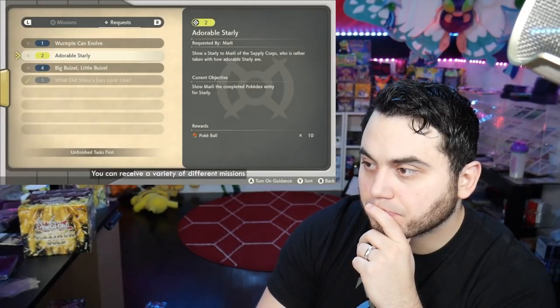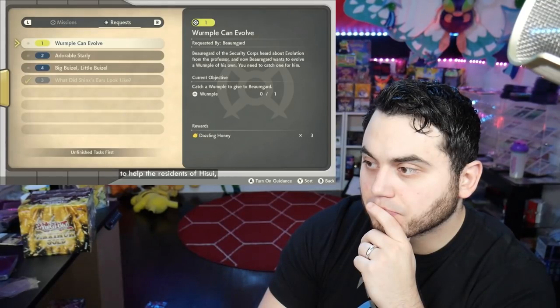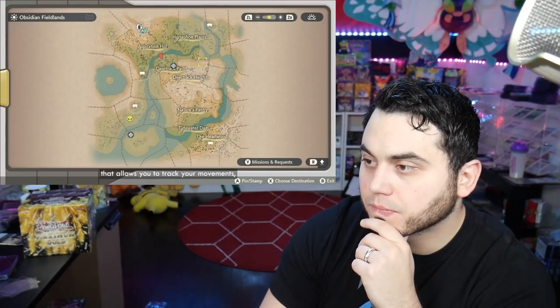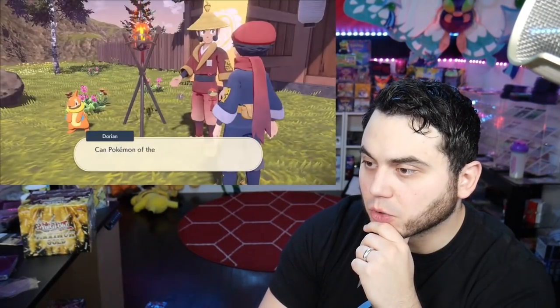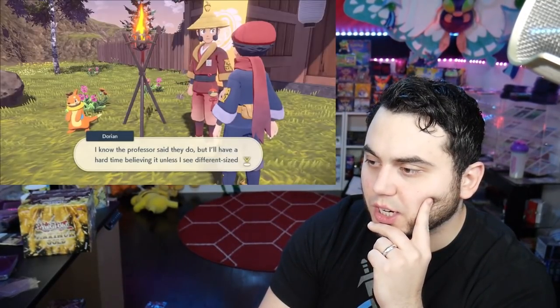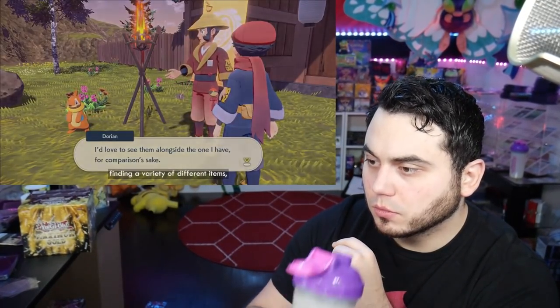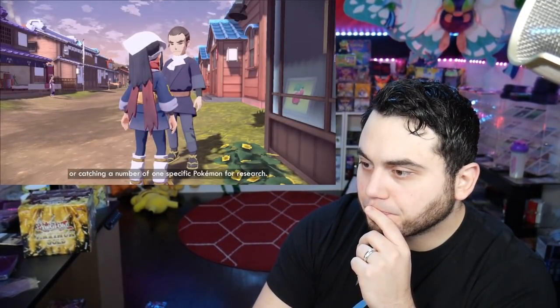You can receive a variety of different missions and requests from the inhabitants of Hisui. Requests are small tasks that you do to help the residents, while missions will advance the main story. Once you receive a mission or request, it will be added to your Arc Phone — a mysterious device that allows you to track your movements, mark locations on the map, and track your current missions and requests. Some examples of objectives include discovering a specific Pokemon, finding items, defeating powerful Pokemon in battle, or catching a number of one specific Pokemon for research. Same species Pokemon can also be different sizes.